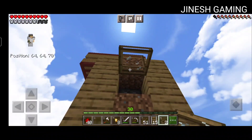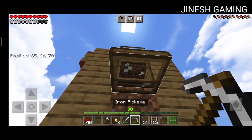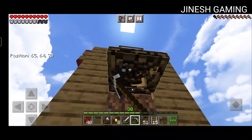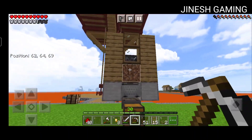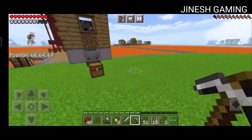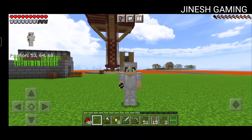We are going to build a new grass block. We are going to build a new grass block in the second video. Now we are going to set a glass trapdoor. We are going to set the glass trapdoor. So there is a new spot for the last place. We will change the glass. This is the new spot.